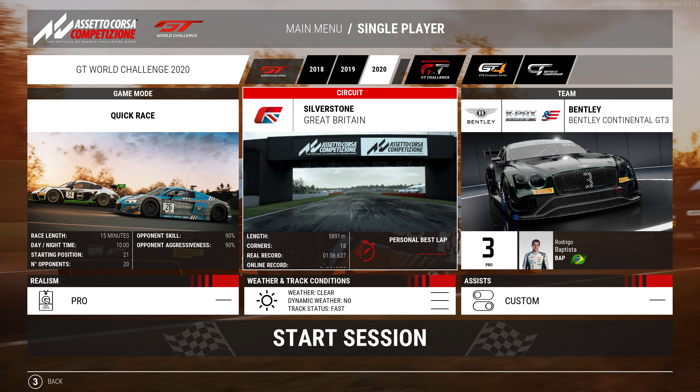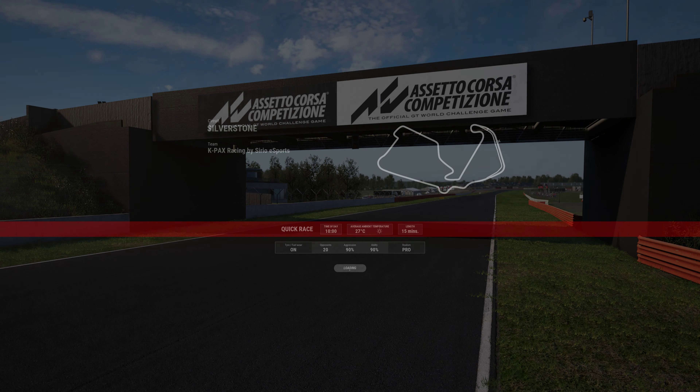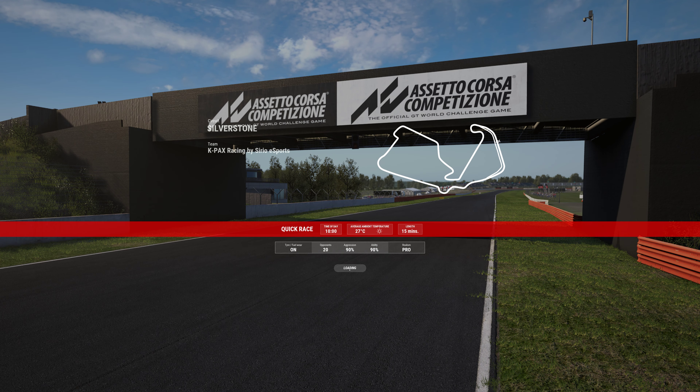We're going to be doing a quick race — a 15-minute race at Silverstone, opponent skill and aggressiveness at 90%. I don't really know if that's too easy or too hard, but we'll just have to see. And I know a lot of people, when I talk to them about ACC, say that the Bentley is probably one of the more noob-friendly cars. So we're going to go with the Bentley. Using the racing line just because I'm not super experienced in this game, but we'll see how it goes.